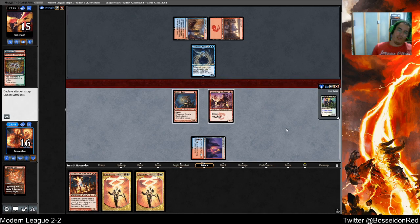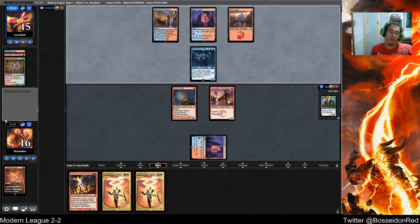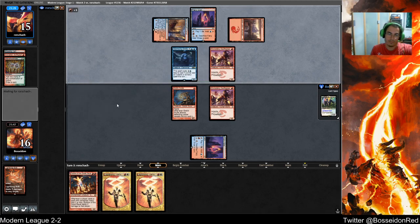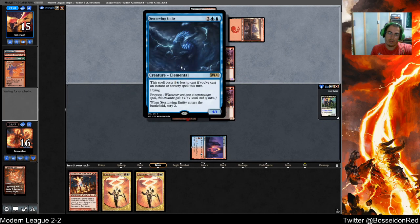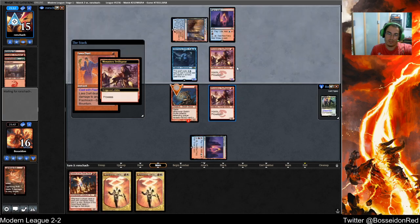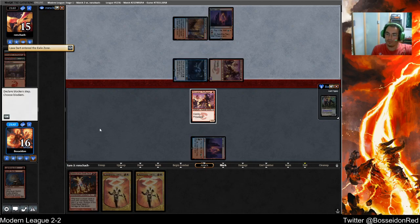This is the variance game — it's the game I could never win. Four-lander into four-lander into one-lander. You take those. For a long time I thought Stormwing proc'd off of any spell, and I was thinking why aren't people playing Mishra's Bauble? It's really good. Then I realized it doesn't work like that.